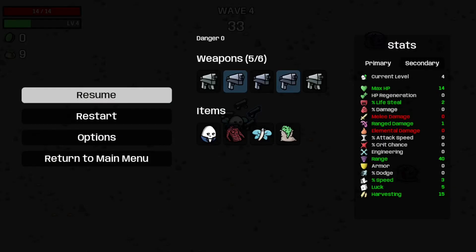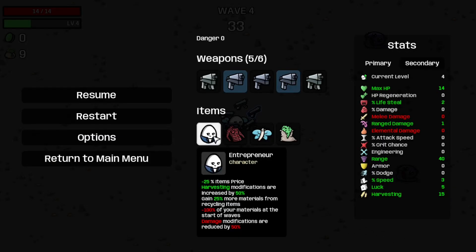So yeah, I guess we're gonna be trying out the Entrepreneur today. The Entrepreneur has a minus 25% items price, harvesting modifications are increased by 50%, gain 25% more materials from recycling items — I wonder if that stat applies at the recycling machine, I mean it should — and a minus 100% of your materials at the start of the wave, and diamond modifications are reduced by 50%.